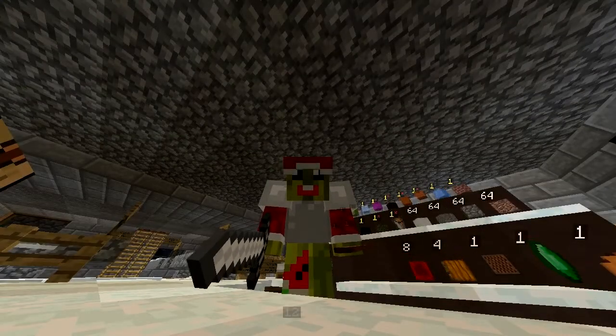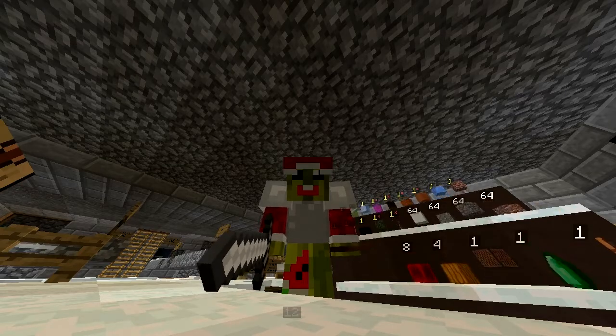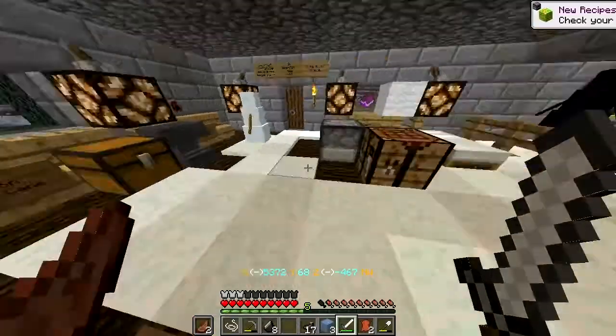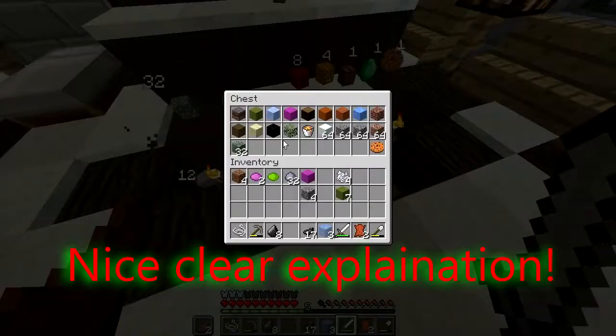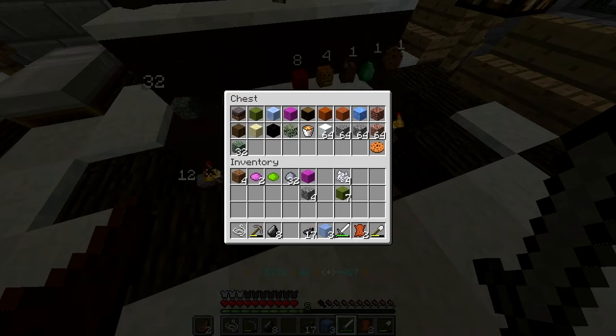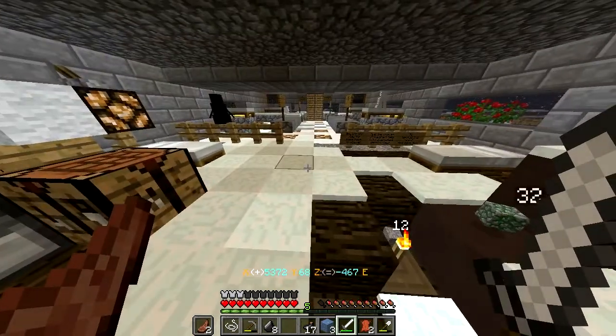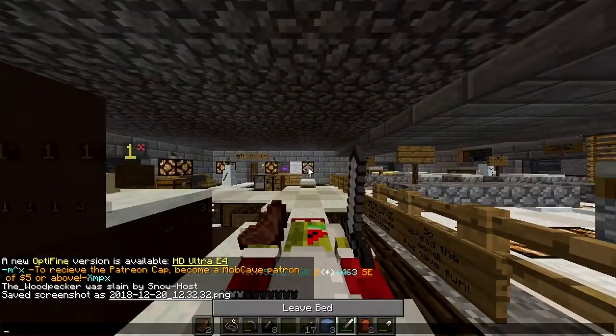Hi guys and welcome back to my Christmas adventure base race. This is December 2018. So in the previous episode we died, but then we also managed to get our lime terracotta and our magenta wool. What we need to do in this episode — it's snowing — let's have a quick sleep.